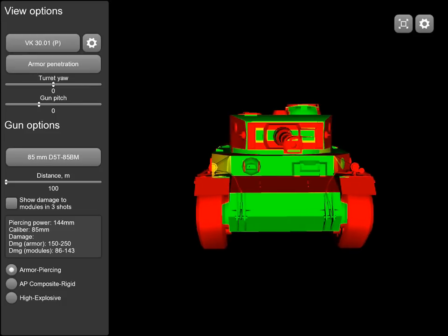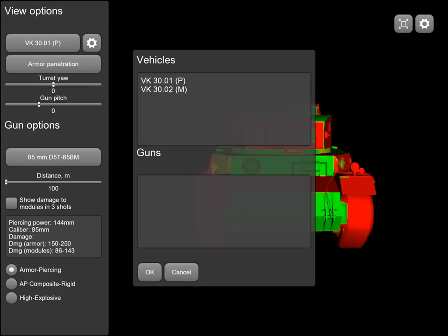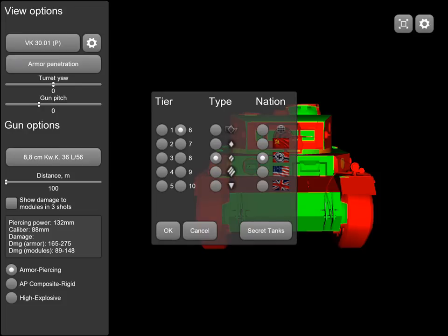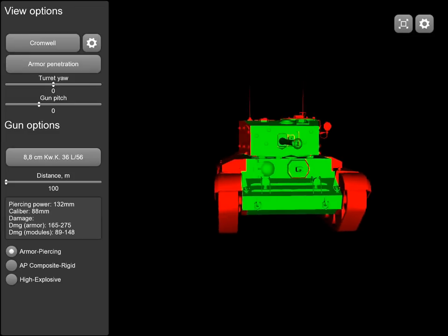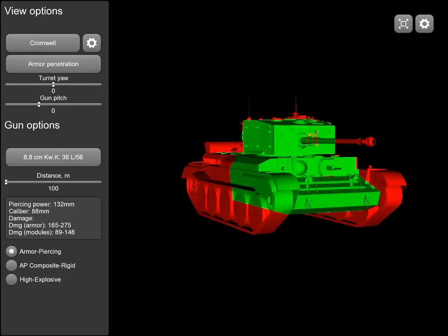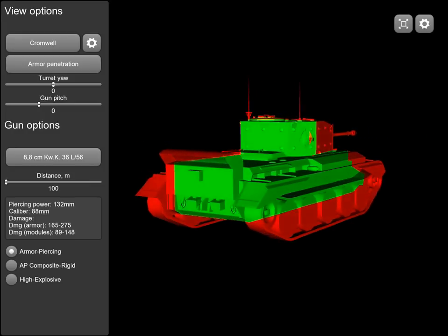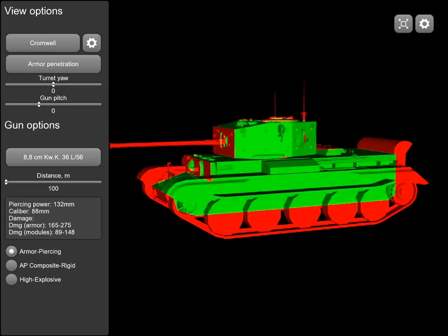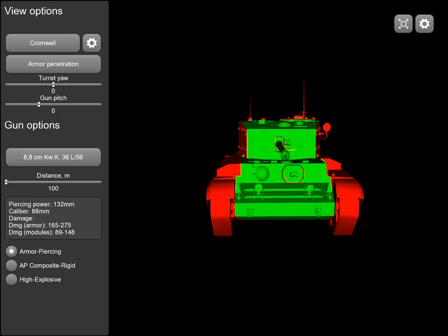Now we look at what the 3001P sees when it looks at each other tier 6 medium, starting with the 3001P's 88mm L56 gun aimed at the Cromwell. The Cromwell is wide open to the 88mm — there's a bit of a side-scraping angle but little to no resistance. The Cromwell isn't known for being well-armored; it's a speedy tank with a good gun. No resistance at the rear or sides. Even at extreme angles, the front plates are easily penetrated by the 88mm.